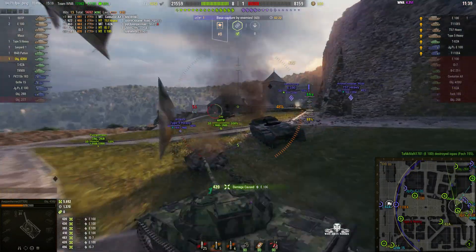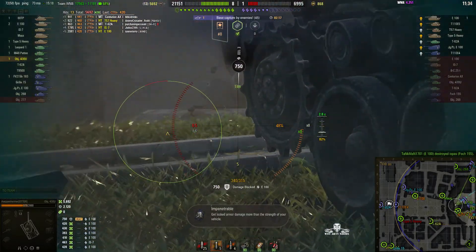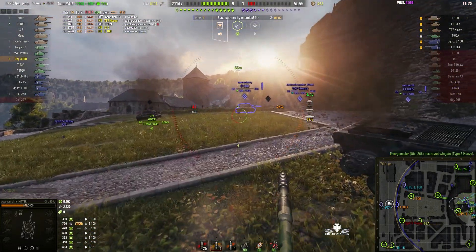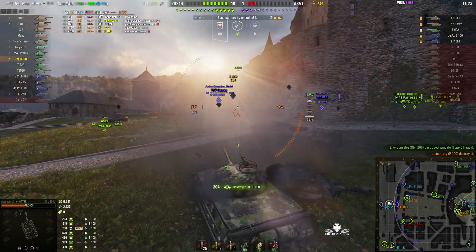420 on that one. We've got the turret wreck in the way — that's the wreck from the Action 10. We put one into the IS-7 for 450, then 415 into the E100. He's now one shot. We can get the kill shot if we can get it through the lower plate — yes!